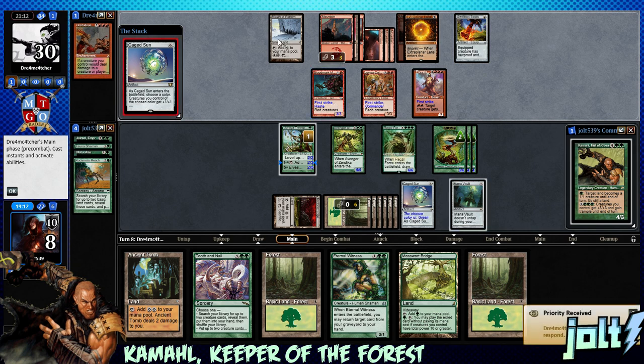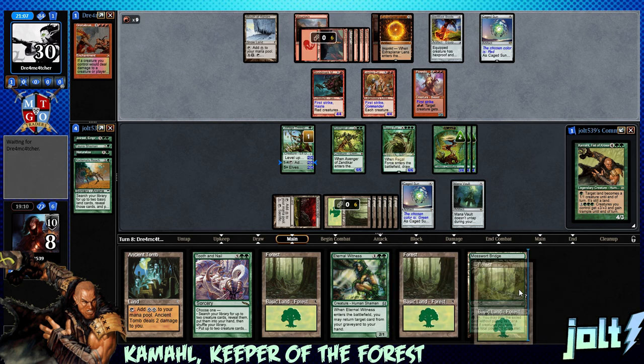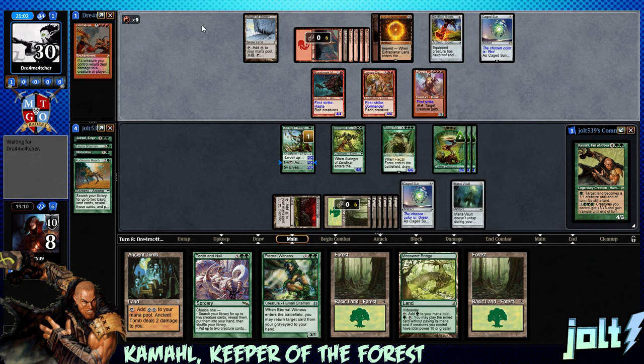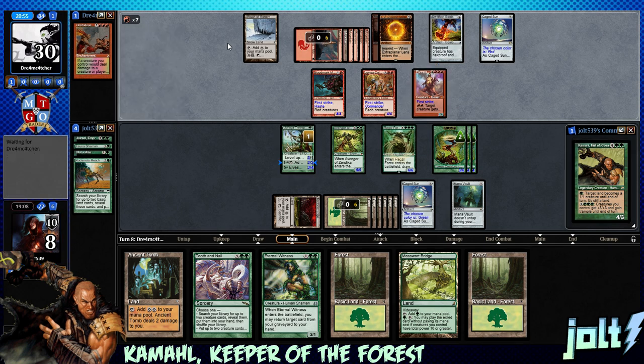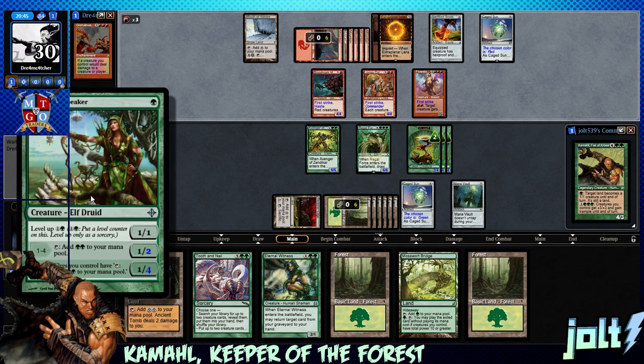Opponent has their own Cage Sun - definitely a mono-color matchup. We can get the Mosswort Bridge down and exile to see what we've got. They're tapping for nine mana - hopefully we survive. We're online for a really nice Tooth and Nail next turn. They go for the Tree Speaker - one more activation. Didn't even see it coming.